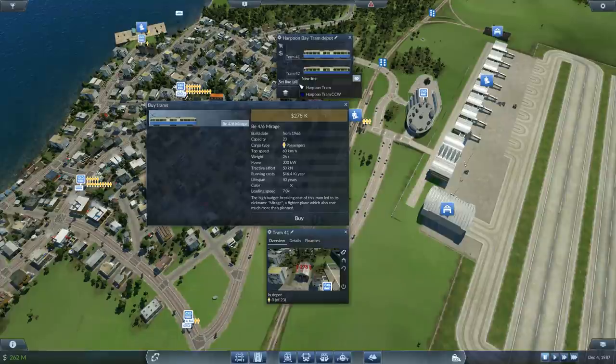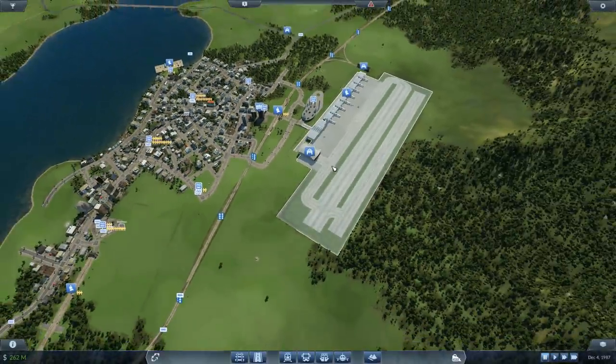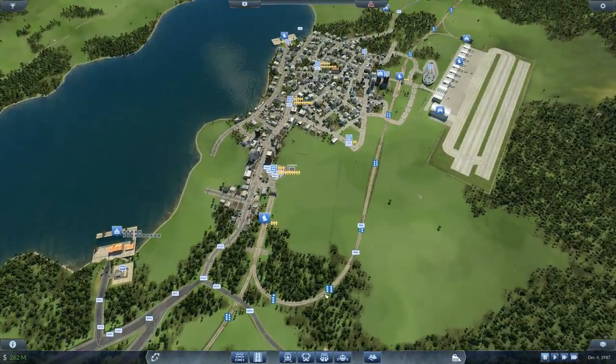Let's add a few more trams here — Harpoon tram and Harpoon tram counterclockwise. The airports are now connected. The trains don't really need reconnecting, so I think we're fine for the moment.